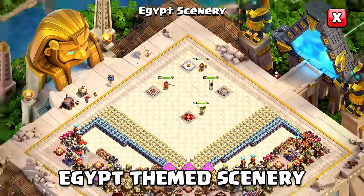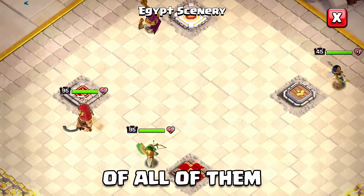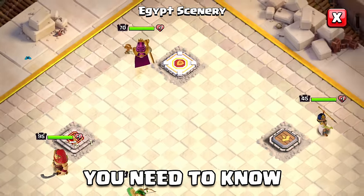Four new hero skins and a new Egypt-themed scenery are here for the Egypt-themed month. Here's a breakdown of all of them and all the info you need to know.